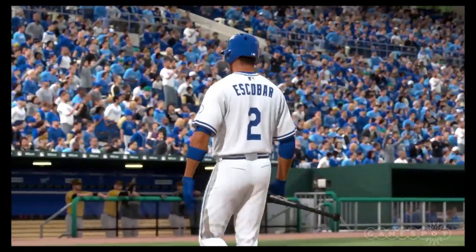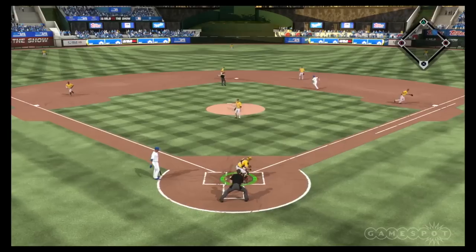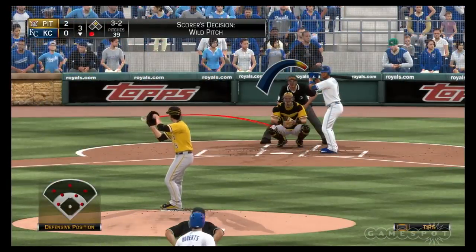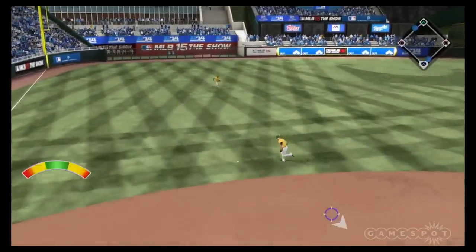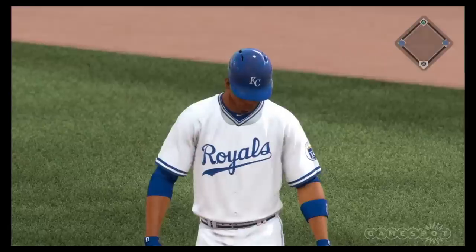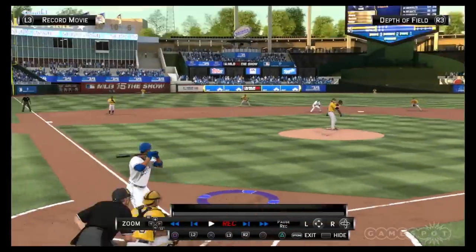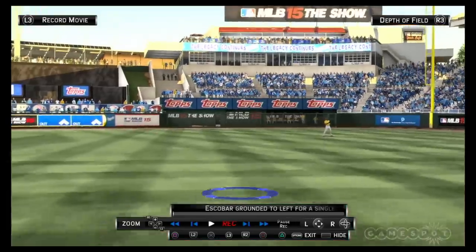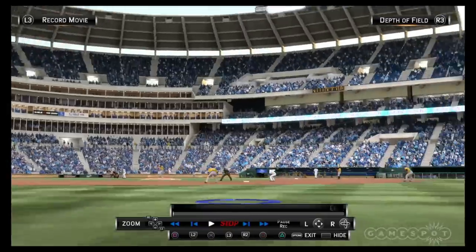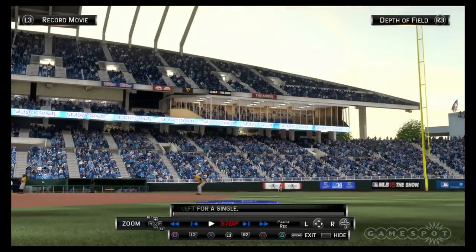Ball boys actually catch the balls now, and so does the crowd — the crowd will actually catch fly balls and home runs. Next-gen ball boy physics. What have you guys done to the crowds? One of the biggest things is accurate crowd placement. Some stadiums like Boston and Philadelphia sell out the vast majority of their games, but not all baseball fan bases are that crazy. So the cheap seats will most of the time be empty. The field level will be full, but as you go out to the cheap seats it'll get sparse. It also depends on the team and time of year — if you're in a playoff race, obviously more people will be in the stadium.